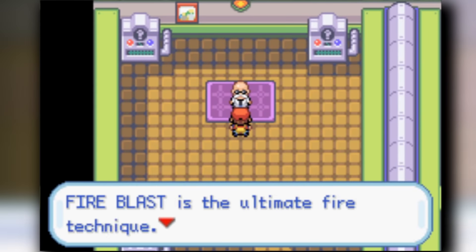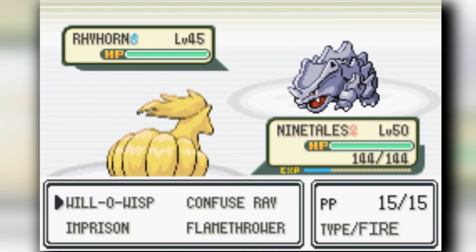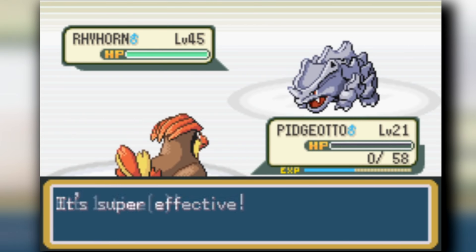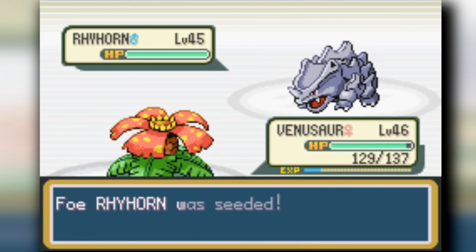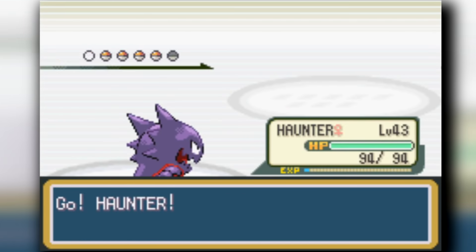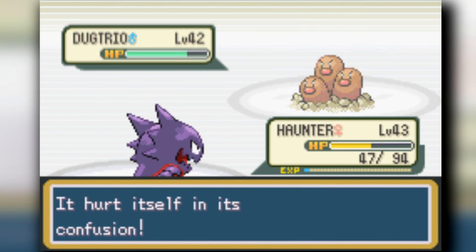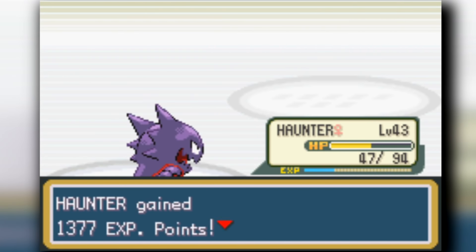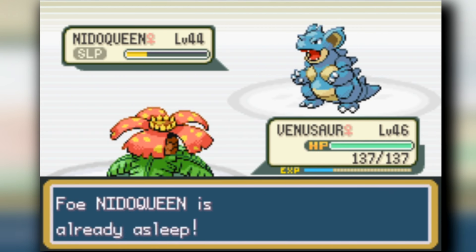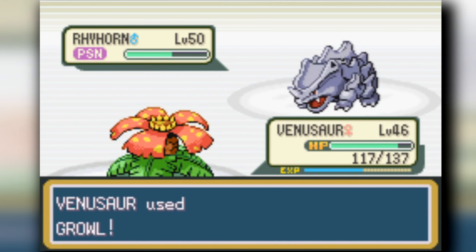It took a bit of stalling, but we beat Blaine. Next up is Giovanni. Giovanni is a bit simpler - Ground type - but technically stronger than most of my team. Ninetales, my current ace, is weak to Ground. However, Venusaur still has Leech Seed, Poison Powder, and Growl. Growl weakens his moves so I can stay healthy. I also have Haunter, which is a bit stronger now and can inflict Curse on his Pokémon for residual damage. We take out Giovanni.